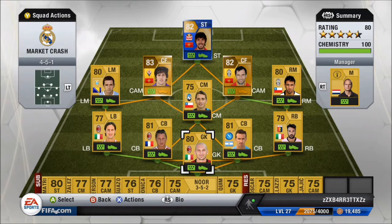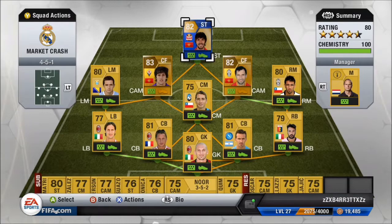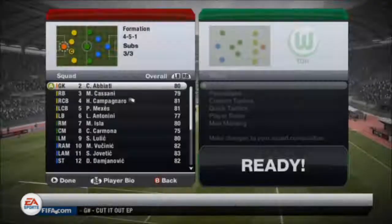Hi guys, it's Jukunyuk here and today I'm going to be doing my Team of the Season Dan Panovic review. This is a team I've put together and it's a really bad team on purpose just to make him stand out. The two centre forwards are on five chemistry just so he can be the standout player and I can get to know him better.